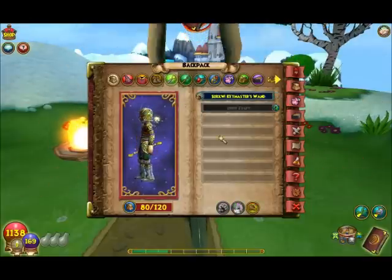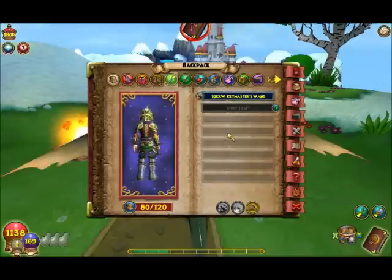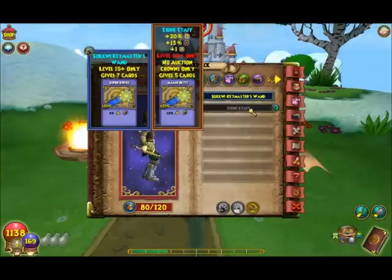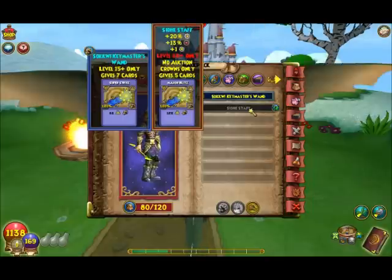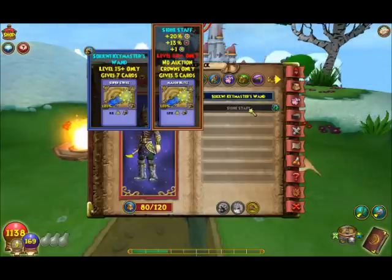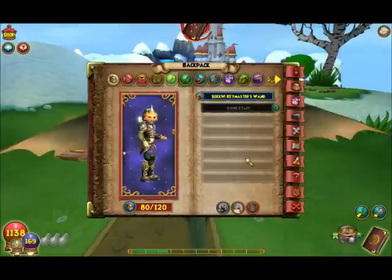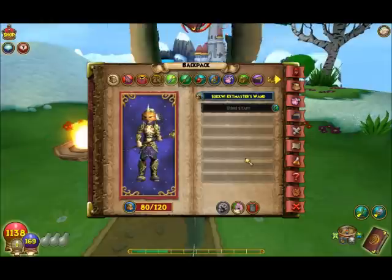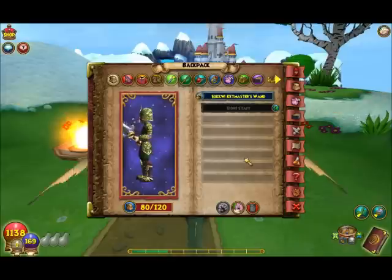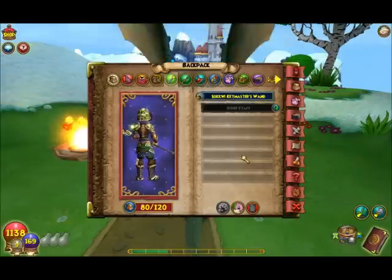I already stitched the original stats of the wand to my city staff for my ice wizard, so I do not have the original stats of the wand it came with — sorry. But there it is, it's really cool. Sorry I can't equip it.